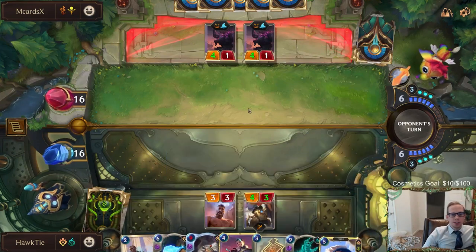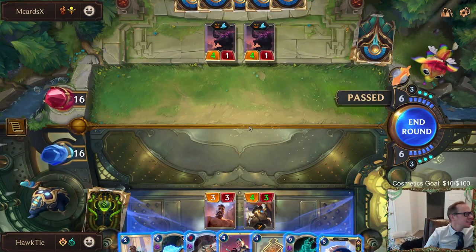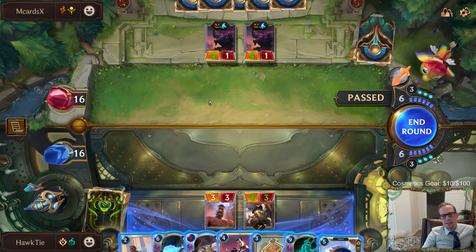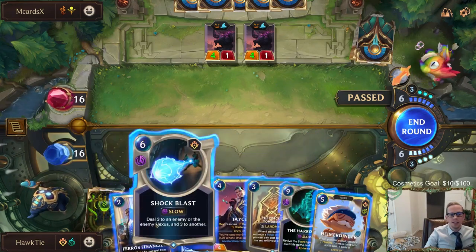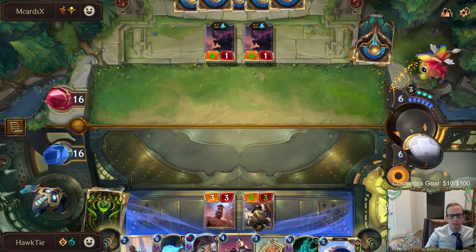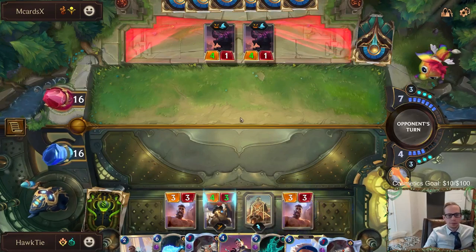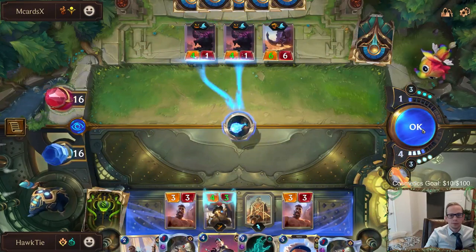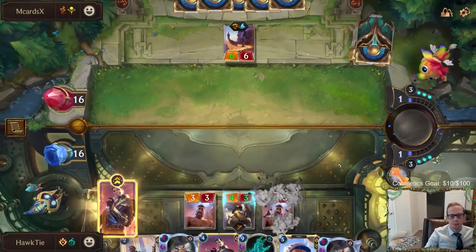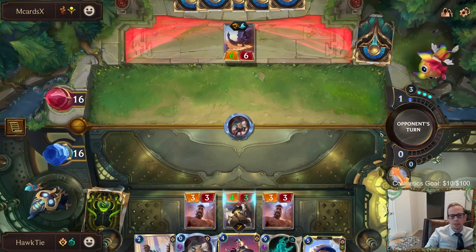It would be really nice to have Heimerdinger in play and then Production Surge. They just don't want to attack. I could play Forge of Tomorrow and then Shock Blast and get three mana back, but the less they are lurking the better. Now Jace will be leveled up whenever we want to play him. We've got two Production Surges — let's go play one and get aggressive.